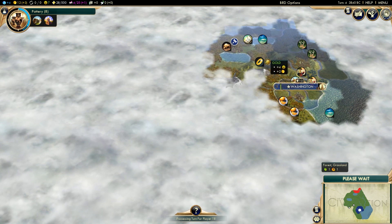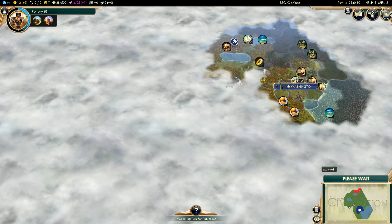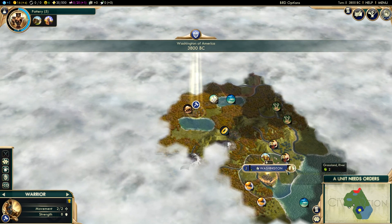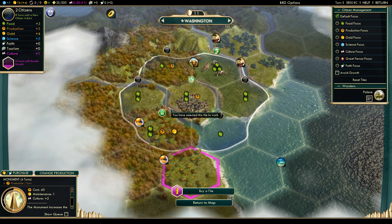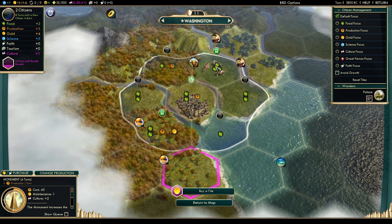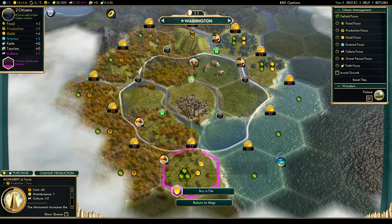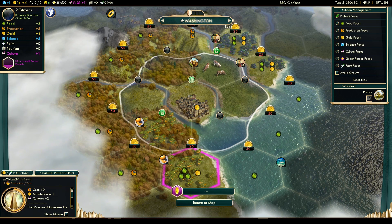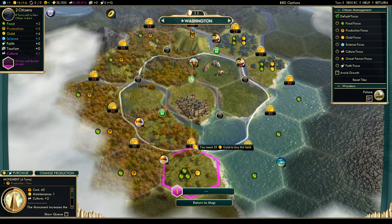We also have California and Texas in the game. The Confederate States are not involved because they were a broken mod that never settled. Washington has grown — let me make sure we're working the right things. This cattle tile right here is really helpful, having access to three yields. If my borders don't grow before we grow in citizens, I'm probably going to want to purchase this tile, because Manifest Destiny — I should try to use that.